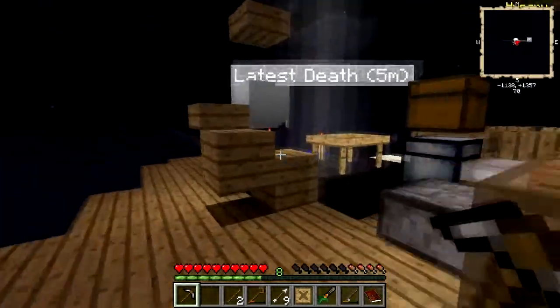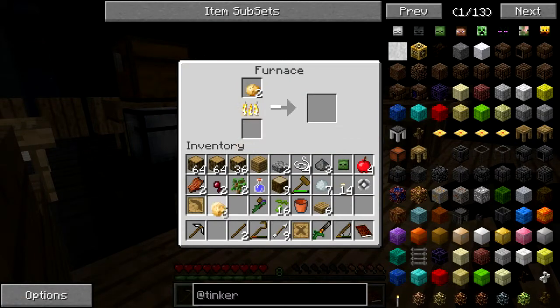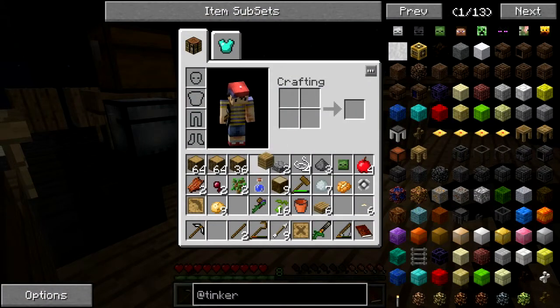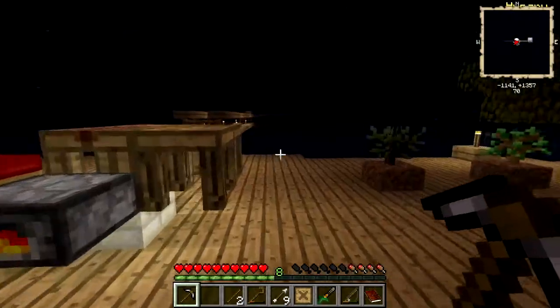I'm hungry. Let's cook one of those. I don't want to use all of them, but I do want to cook most of those. That looks good. I'll turn some more of these into planks and plop them in there.